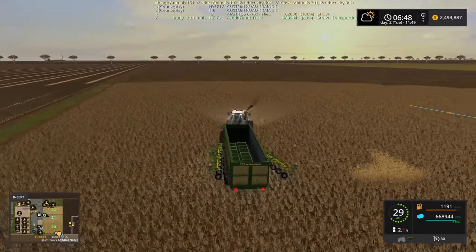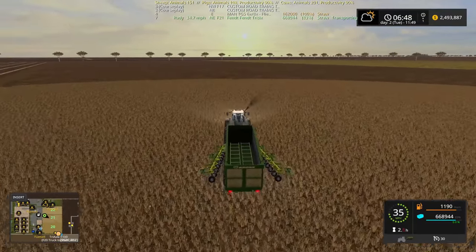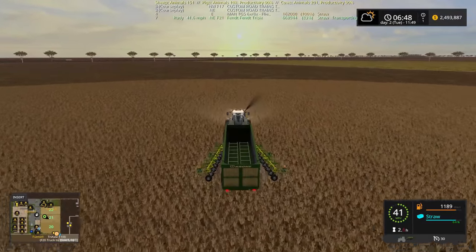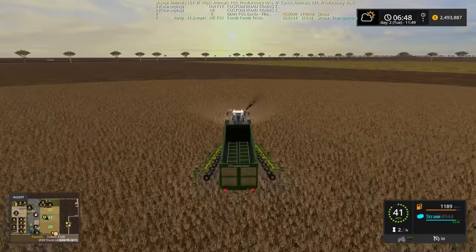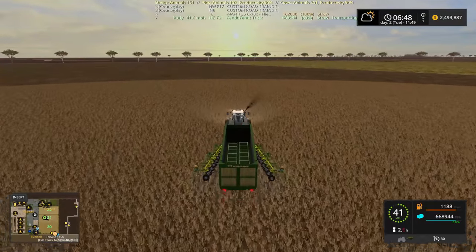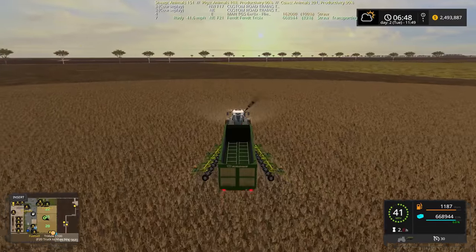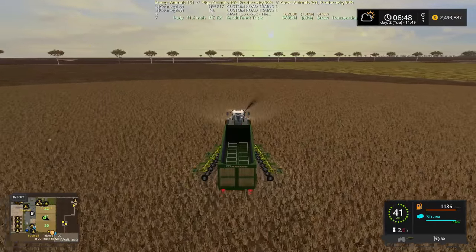Field 20 is ready to be cultivated. I do have a cultivator - this is field 21, I misspoke - there is a cultivator in field 20 ready to go, we'll get that going.